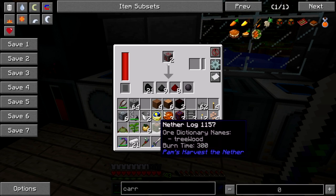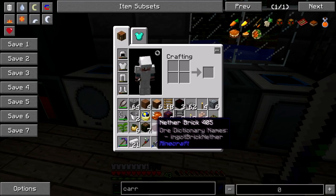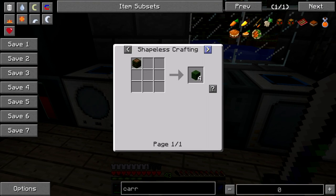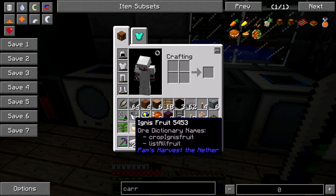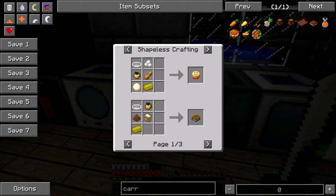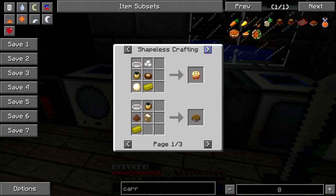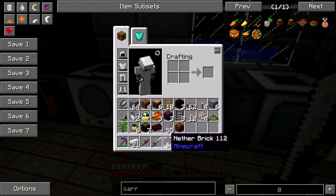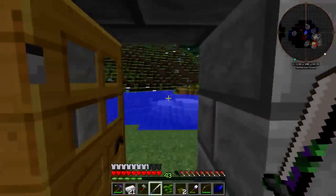Mither log - what manner of wood does this make? Oh, it's green, that's pretty. No saplings though. Can I make a sapling? I guess not. That's bunk.